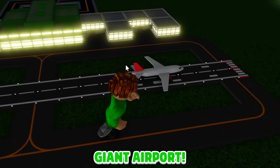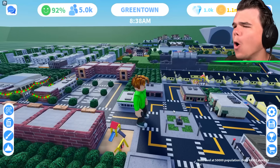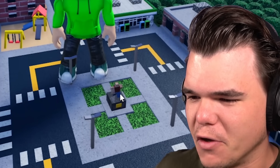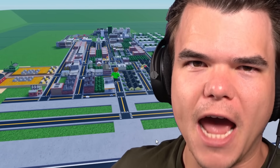Today, I'm building a giant airport in my mini city. Ladies and gentlemen, welcome back to Greentown! Oh my goody goodness, it's looking so good. Look at the statue of the founder — that right there's me. The whole city knows that I am the ruler of town.